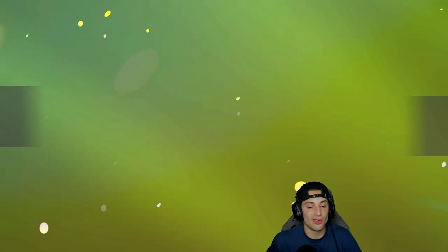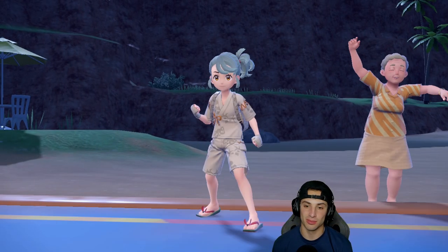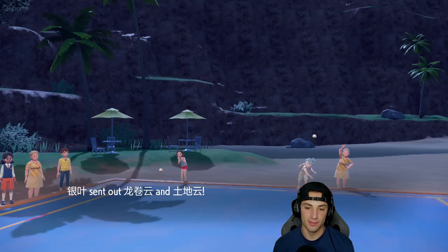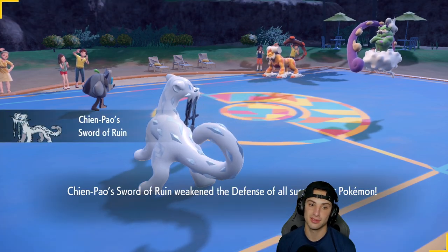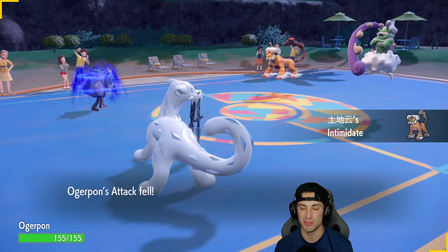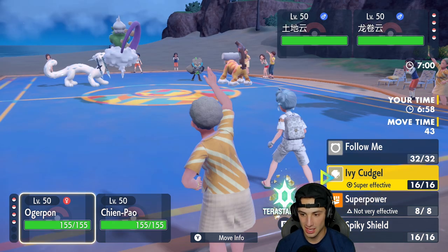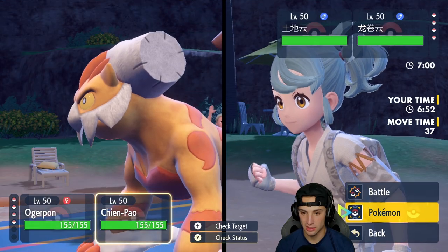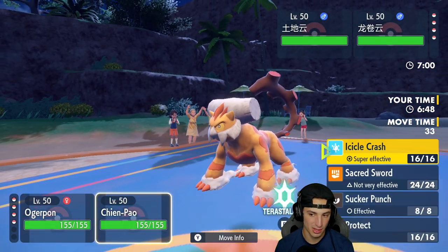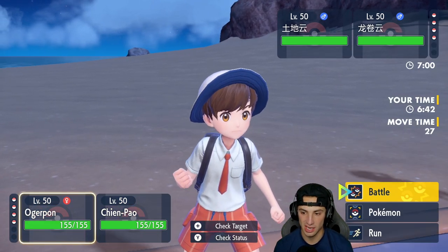The reason I wanted Dragonite is that if they pop Trick Room, Ursaluna thrives in slow conditions and Dragonite has Extreme Speed which goes first regardless of Trick Room. They end up leading Landorus alongside Tornadus — the Intimidate will bother me a little but with Swords of Ruin we should still do big damage. Chances are Lando is going to Terastallize, so I might just hit an Ivy Cudgel, or maybe switch because he's probably going to Terastallize.